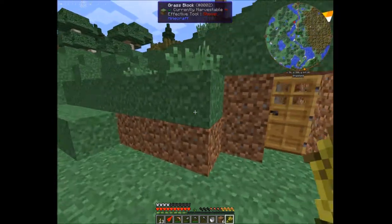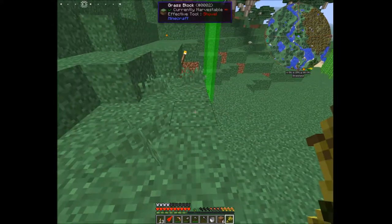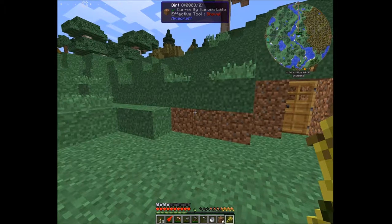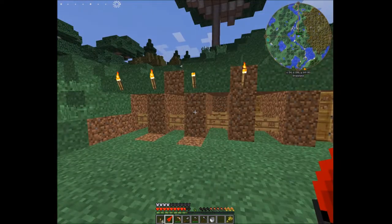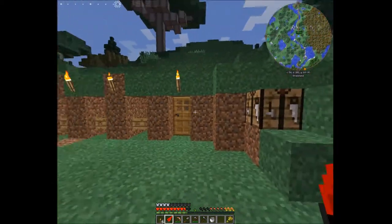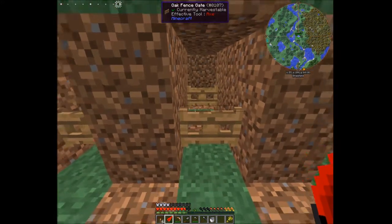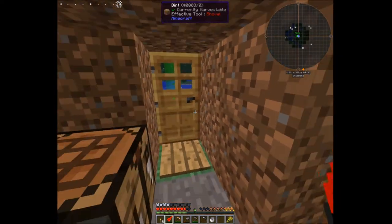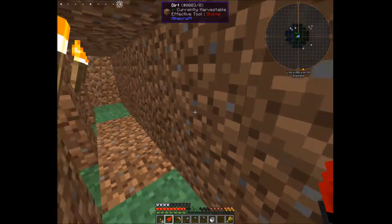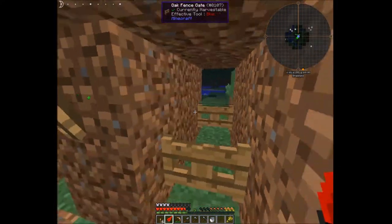I'm going to make a little area right into the mountain where I'm standing and turn that into a little cow cave area where we can trap them in once we get them to follow us home. We got the little base pen here for four possible fluid cows — cut into the mountain, put some gates so we can easily get the cows in and out, a door so nothing runs into our base, and torches so mobs don't spawn.